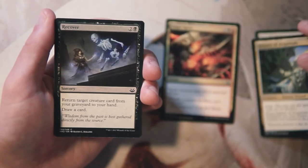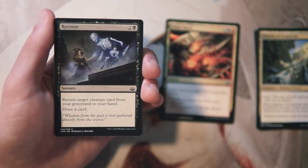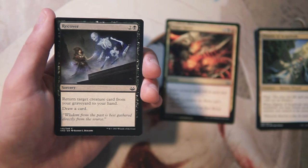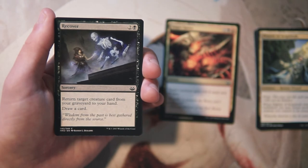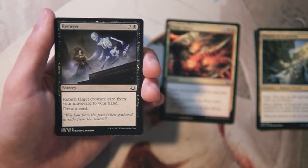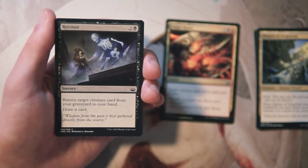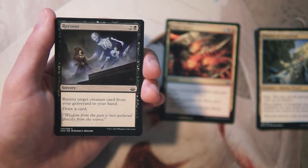Recover is a sorcery for two and a black — return target creature card from your graveyard to your hand and draw a card. These abilities are very useful: you can pull back a key card your opponent used removal on, or a bomb you need to finish the game, and on top of that you draw a card so it replaces itself. It is sorcery speed, but for three mana it does a lot. I'd pick this up late pack, not super early.